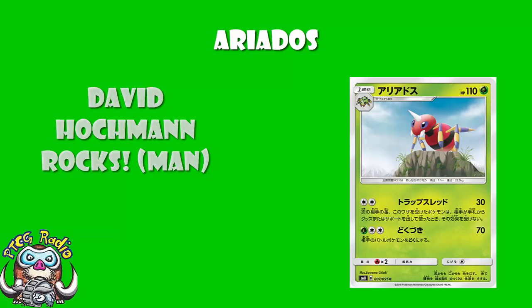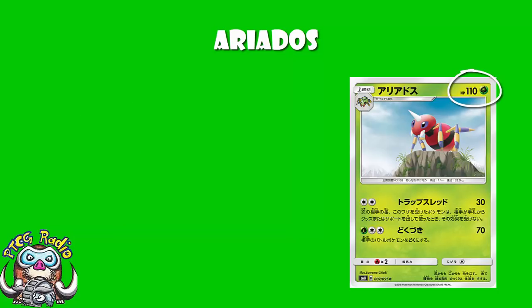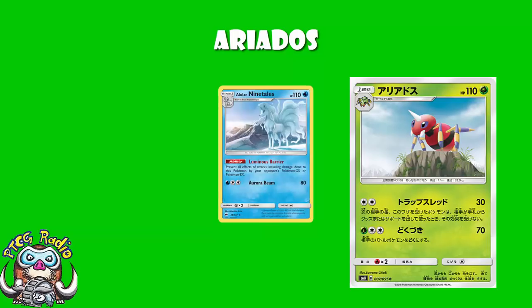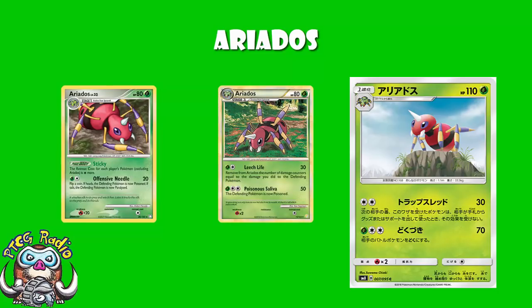So, it's a Stage 1 with 110 HP, which, I'm going to be honest, it's lower than we would like. There's a bunch of basics like Registeel that are up at 130, which is quite a bit better. We want our Stage 1s to be better than this, but then again, Alolan Ninetales isn't any higher than this, so it's not exactly like this is some pitiful HP we shouldn't have been expecting. And if we compare this to the other Ariados, it's actually gigantic — the two best Ariados we've ever had, HeartGold SoulSilver and Mysterious Treasures, both came in at a whopping 80. So actually, in that respect, it's quite good.